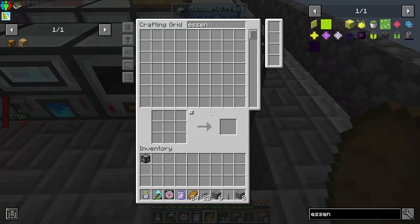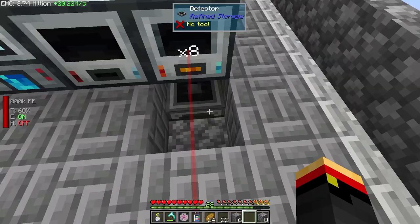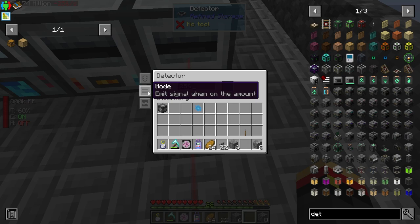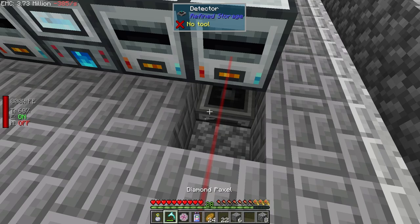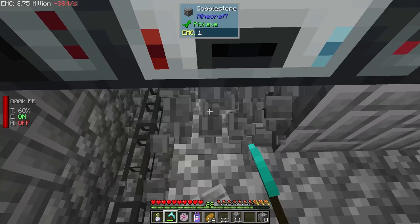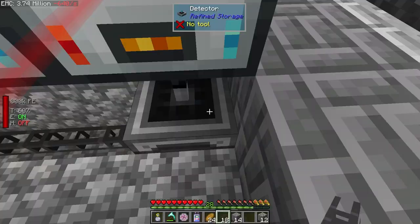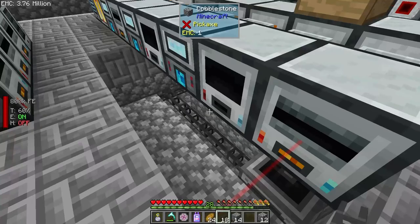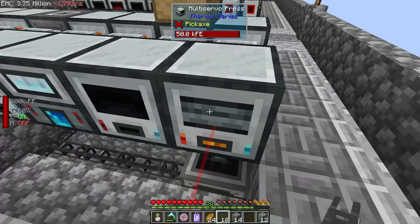So now I can put the detector down here. We'll craft up one more of those. And it is only going to run if you have more than 256 — which at the moment you will not. So let's find out where the cable is. We'll cut right over here and down under that. So if you had less than that, you would now be on, and now we're going to shut you off. So until we have four stacks of this in the system, we're not going to run the multi servo press anymore.